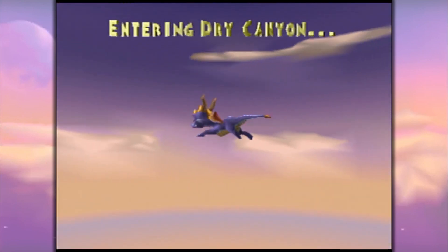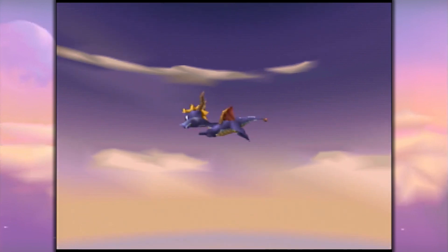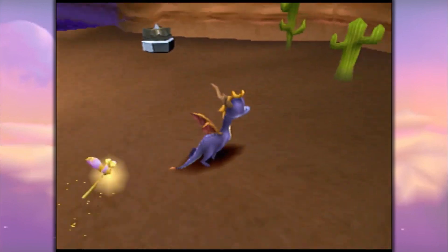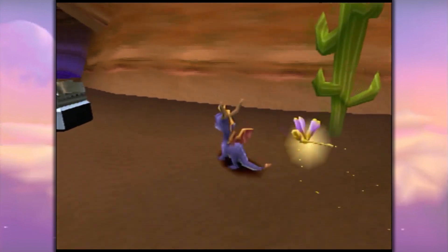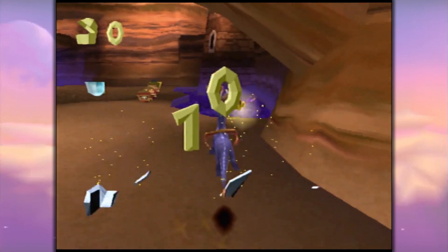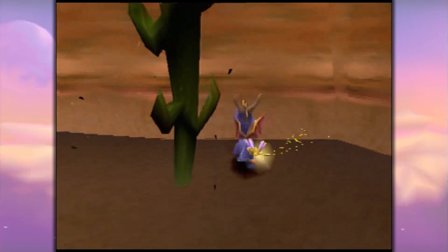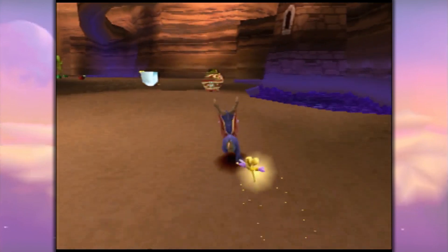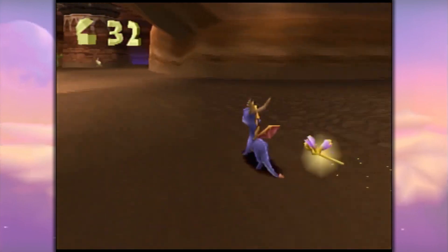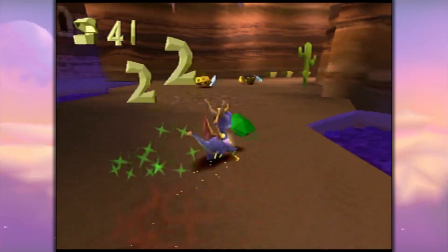Entering the Dry Canyon. We have 900 total treasure — we're going to hit 1,000 this time. Look at that, we've got little cactuses everywhere. Cacti, sorry. And the first thing we're going to do is destroy that — ten gems right off the bat. Can I destroy the cactus? I guess not permanently; they seem to shake it off pretty well. We're going to pick up some more gems. They have firearms! Shields and firearms. Unfair.